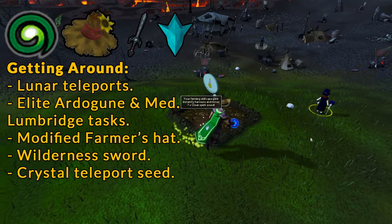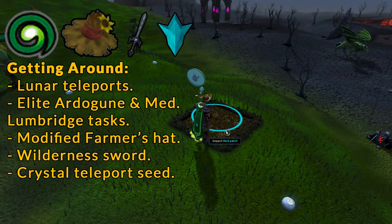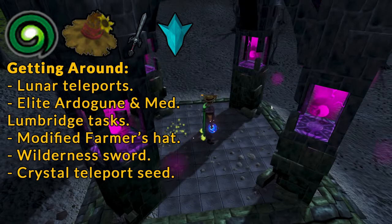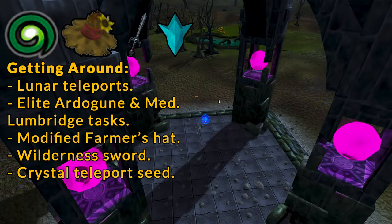The Elite Ardougne and Medium Lumbridge Task Sets are nice for unlimited daily teleports to the Manor Farm and Falador Cabbage Patch respectively, or the Ardougne and Draynor Lodestones can be used instead. Your Modified Farmer's Hat or Master Farmer Outfit will get you to the Port Phasmatys patch 3 times a day. You can also use the Ectophial, Canifis Lodestone, or the nearby Fairy Ring at code ALQ. To access the Wilderness herb patch, you'll use the Wilderness Sword from the Easy Wilderness Tasks. For Prifddinas' Crwys Farming Patch, you'll want a Crystal Teleport Seed, or just use the Prif Lodestone.